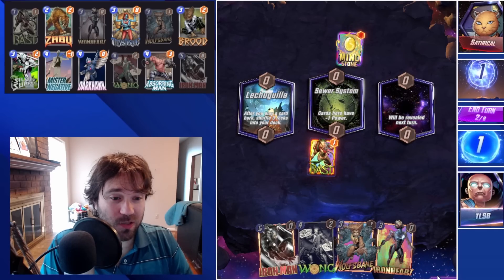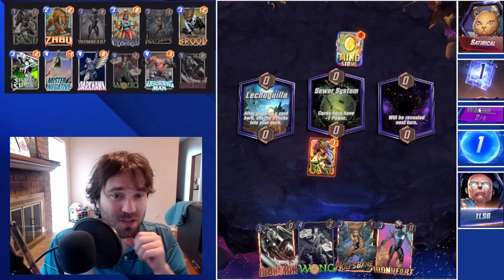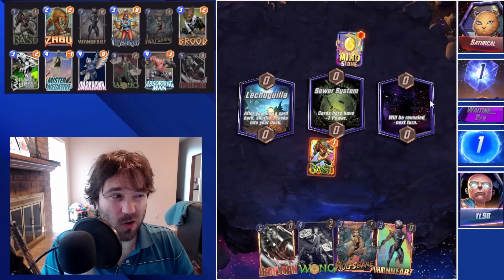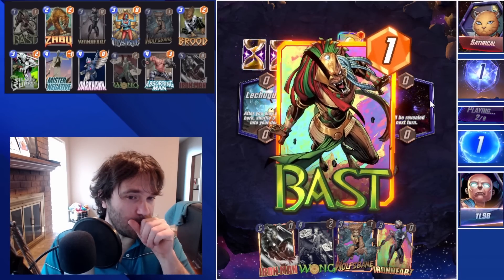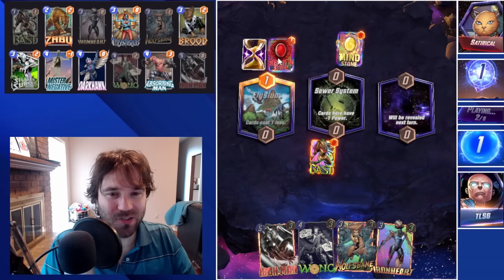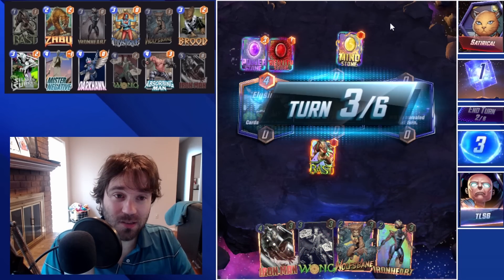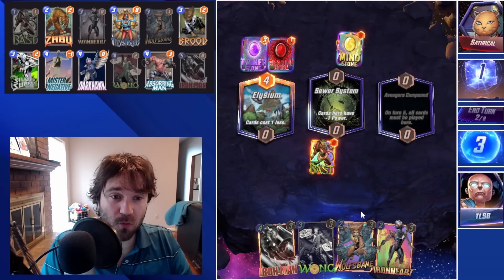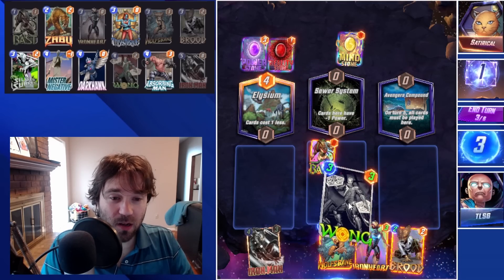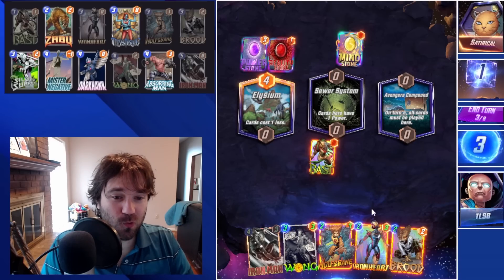We're going to play Bast into the Sewer System. It's not great with it negating the power level, but it's better than playing it into the unknown in some scenarios. We definitely don't want to play into Lechuguilla unless they change it with Reality Stone. Elysium actually makes their stones free, but it makes our cards cost a lot less as well, so we can set up like a Wong into maybe a Mystique.